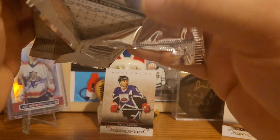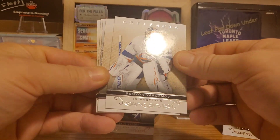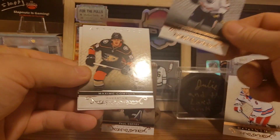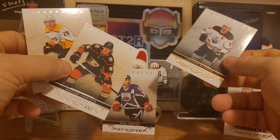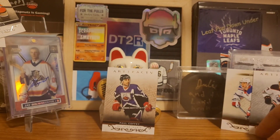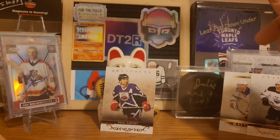Last pack — this has not been spectacular by any means, hopefully this last pack will save the day. Doesn't look like we have anything thick, just base cards again. We have Semyon Varlamov, Ilya Sorokin, and a Connor McDavid in some sort of color parallel. We didn't get anything numbered though, which is a bummer — that's what I really like about Artifacts, all the numbered cards you get. We also have Maxime Comtois and Eeli Tolvanen.